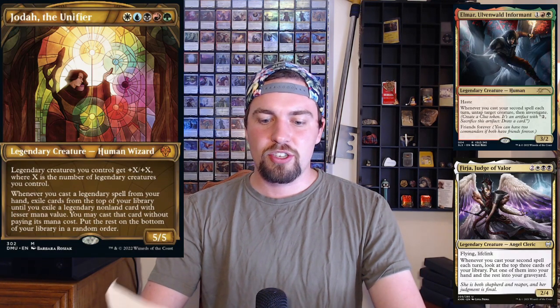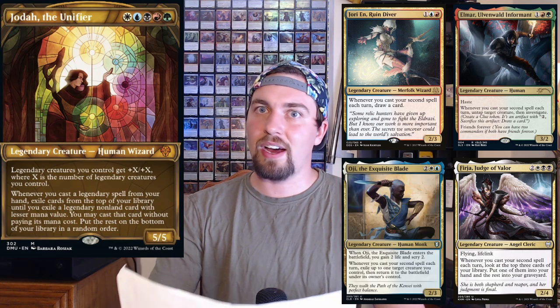It's going to be a creature-heavy deck most likely, unless you go Superfriends or Shrines — either way it nets you a lot of cards. Then there are some legends that work well with casting your second spell each turn, because you're pretty much guaranteed to cast at least two spells each turn — when you cast a legend you get to cast another. Cards like Elmar, Freyja, Jori En, Oji, and the Council of Four can put in tons of work.